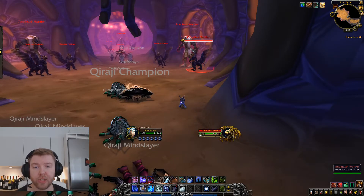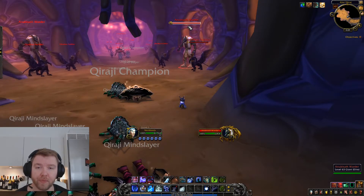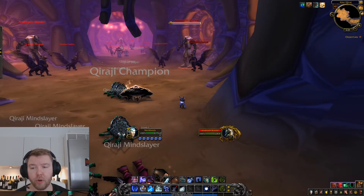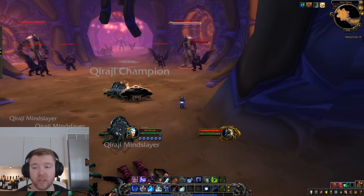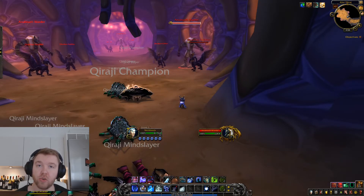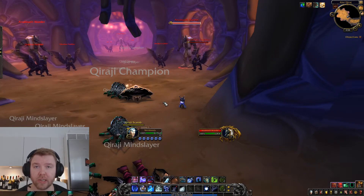This is especially deadly if the Anubasath Warder has the ability called Fire Nova. The Warder will have one of five abilities: Entangling Roots, Fire Nova, Fear, Dusk Cloud, or Silence. Most of these aren't super important. Dusk Cloud is kind of irritating for melee as it reduces your hit by 85%, and Silence is especially annoying for casters.